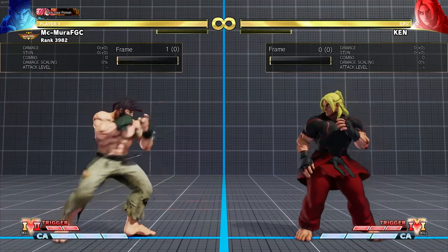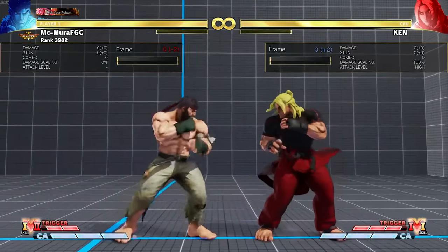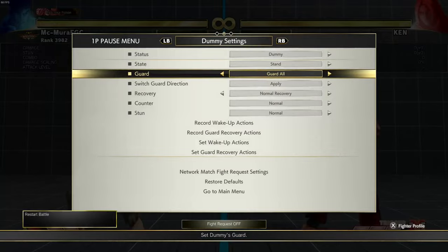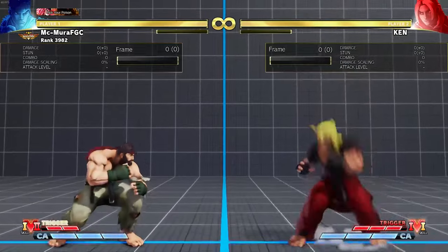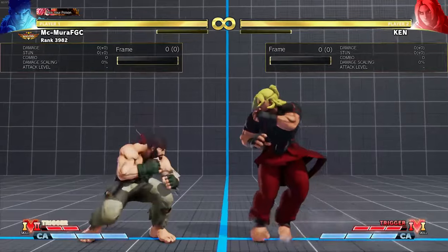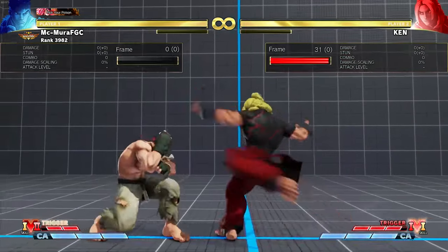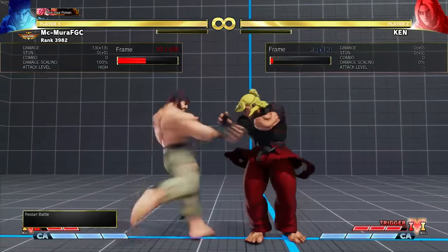The final light attack Ryu has, and this is potentially his best one, is his standing light kick. It is a four-frame attack and that makes it very very good. Ryu is actually one of the best characters at punishing minus four. For example, Ken can do his heavy kick Tatsu which leaves him at minus four, and you can punish it with light kick into Tatsu or light kick into Hadouken. It has really good range and you can get some decent punishes out of it.